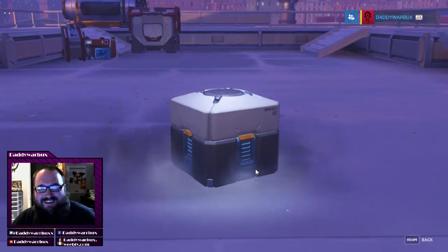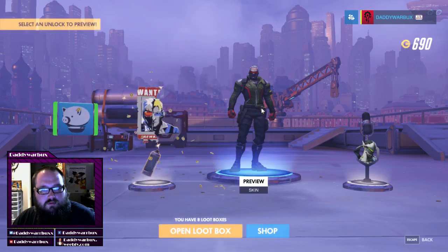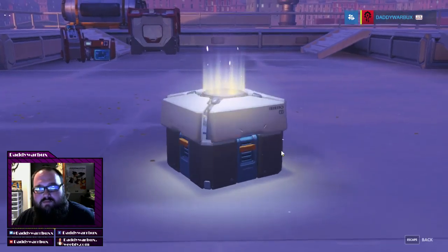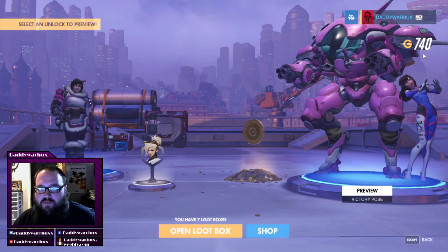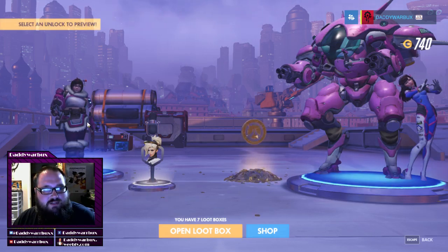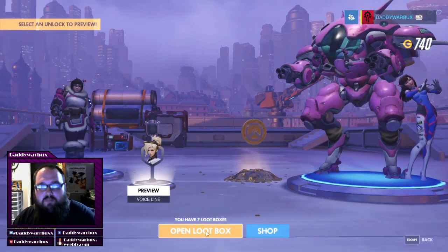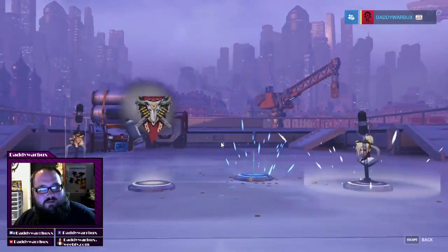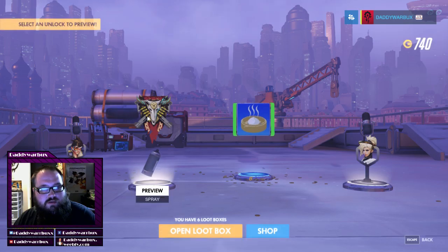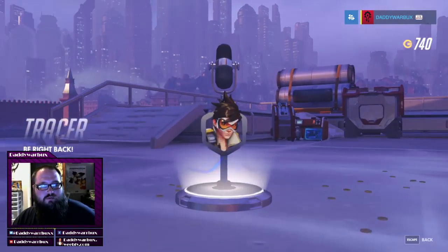Let's go ahead and do that. So we got a skin — I already had that — and some more coins. Triple rare, more coins. Hopefully I can just get that legendary. I think I want the Reinhardt skin the most — the one where he's all black and red, just BA. That's kind of cool. What was that for? Oh, McCree.